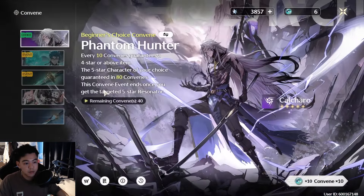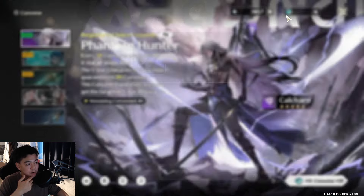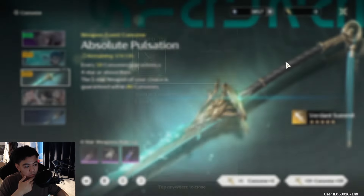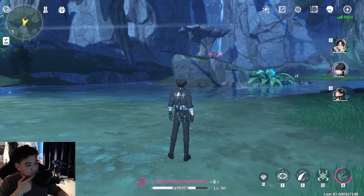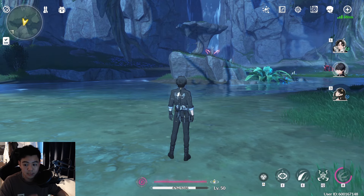I did about three multi-pulls, so you can add around 4,800 more Asterite to what I have, which brings it to roughly 9,000 Asterite plus the 20 Radiant Tides I have. I didn't even do everything, so there's still a lot more to earn. I used those Asterite to build up a little pity on the limited banner and pulled for Mortefi. On the weapon banner, I only used Lustrous Tides and Forging Tides to build pity for the weapon for my Jianxin.